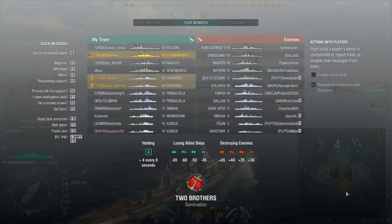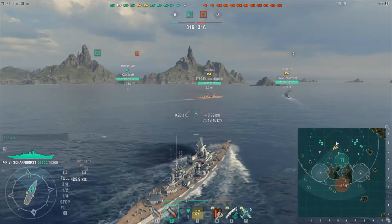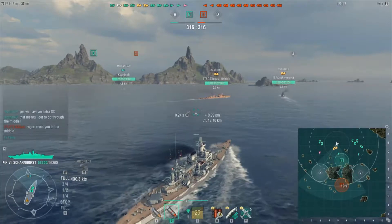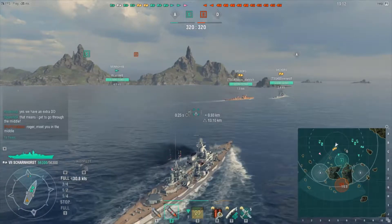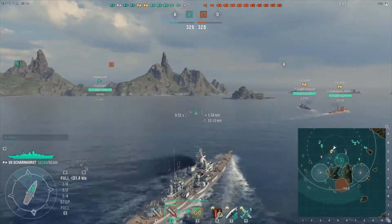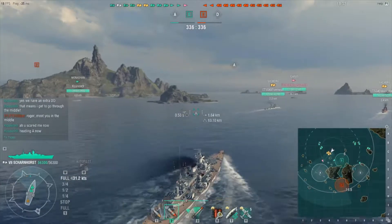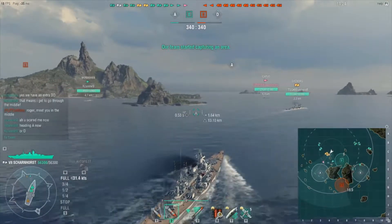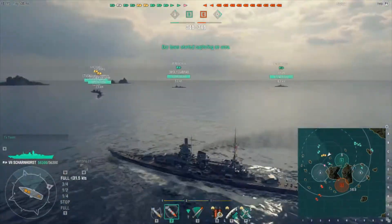The Fujin is always a problem because it's a freaking Fujin. The Akatsuki I'm not as super worried about because on wide-open maps like this, it's less effective. We decided to go A. So we have the Icarus and the Monaghan going with us, two Schors, a Scharnhorst, a New Mexico, and a Pensacola.